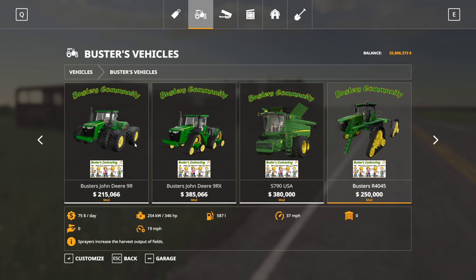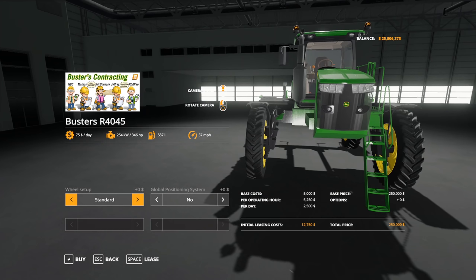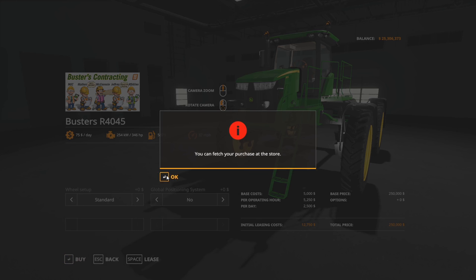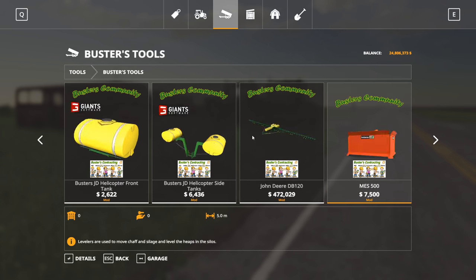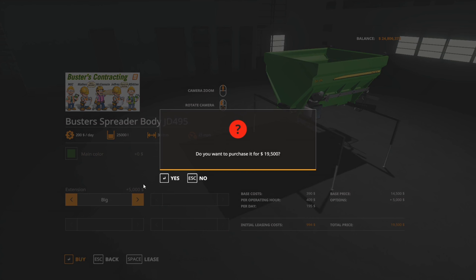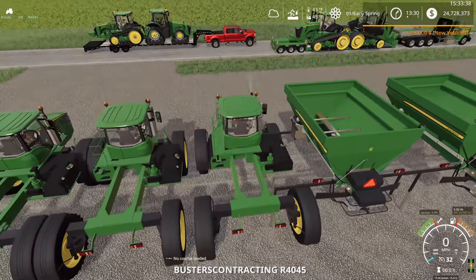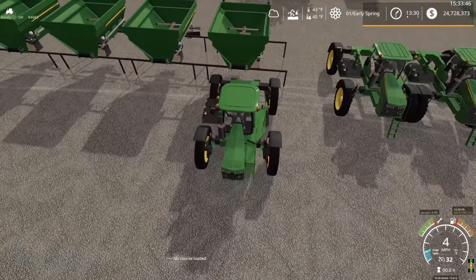We're going straight to Buster's equipment — that's the only fertilizer spreader I would recommend for large fields. John Deere R4045. Basic configuration will work, I don't think we need GPS on it. Don't expect to see me doing a whole lot of field work — the fields are big. Let's buy a million dollars' worth. Four fertilizer spreaders, put the maximum extension on those, and four tanks for them. Their wheelbase might be a little too wide for the trailer. On a 16x map, that's the problem — there is going to be a lot of driving.